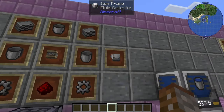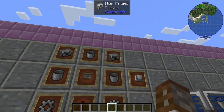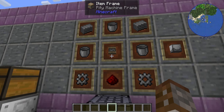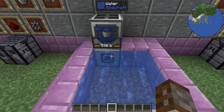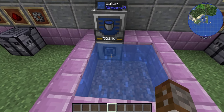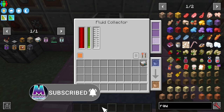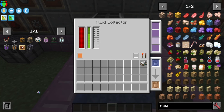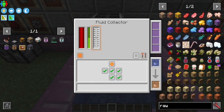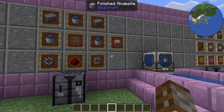The sister blocks of these two are the Fluid Collector and Fluid Placer. The Fluid Collector is made with iron gears, redstone dust, plastic, empty buckets, and pity machine frame. The working side is the ring side. It requires power, you cannot put range upgrades in, but you can put speed, efficiency, and processing upgrades. It can be used with redstone and has an auto pipe-out feature.